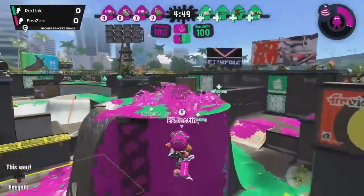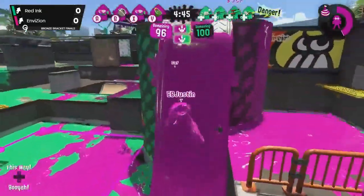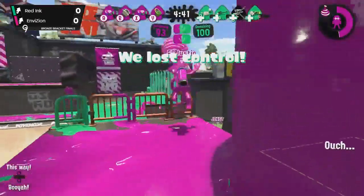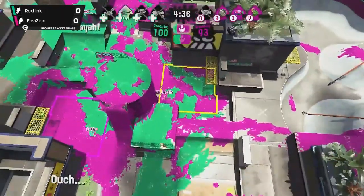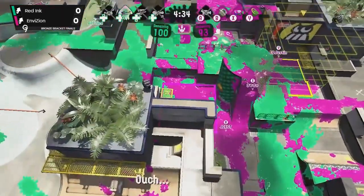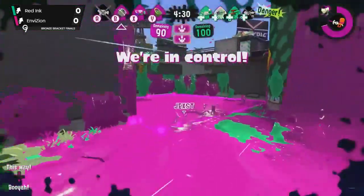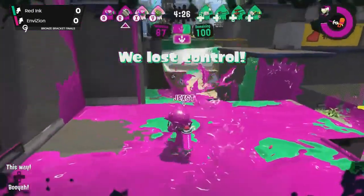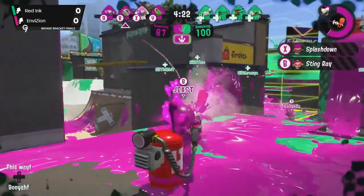The interesting thing about the Tri-Slosher in the meta right now is that it's a 210-point charge and doesn't charge as fast as the N-Zap. So if you pick the Tri-Slosher, it's really because you want that slosh effect and the Burst Bombs for pressure — you think on the current map and mode it's going to do a better job than the N-Zap, because it doesn't charge Ink Armor as fast and doesn't paint as well.